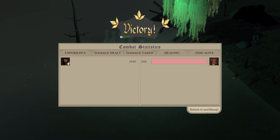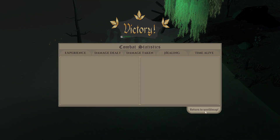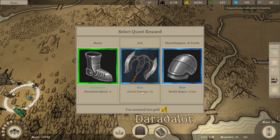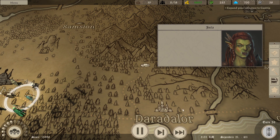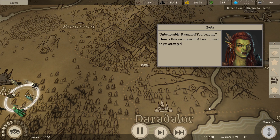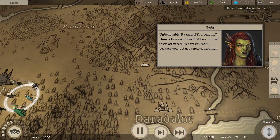Oh gosh, I have experience for that. Health regen might be worth it - it's 7 per second - but 33 attack damage is also very good. Unbelievable! You beat me! How is this even possible? I see. I need to get stronger. Prepare yourself, because you just got a new companion.